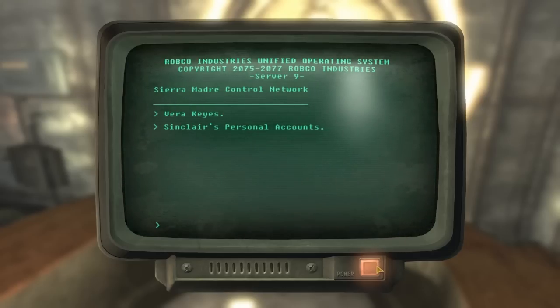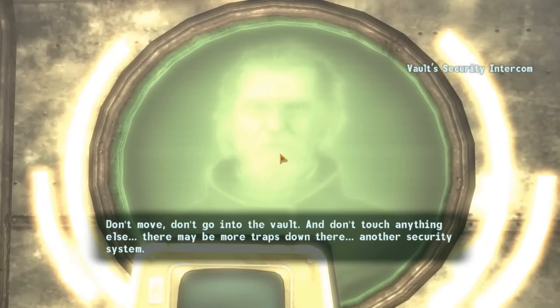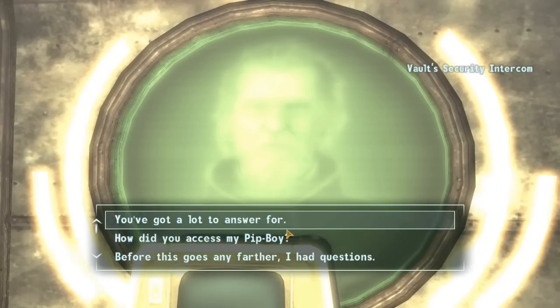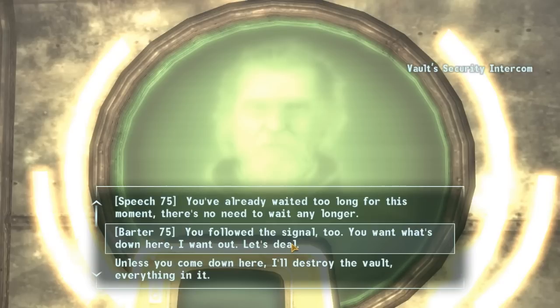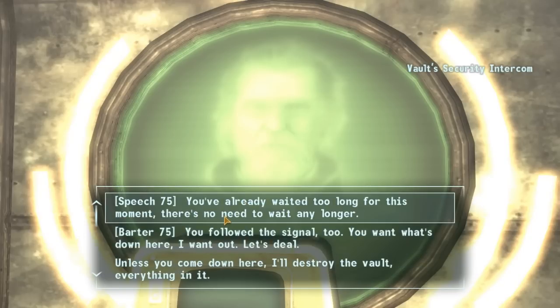Elijah should pop up on the screen in front of you. In the chat dialog, choose 'Still hiding behind screens I see,' then 'I'm sick of talking to an image on a screen,' then choose 'I'm not interested in the vault, I only want to leave.' Now you can choose one of the Speech or Barter options. If you don't have those, you'll have to choose the others — you need skill 75.